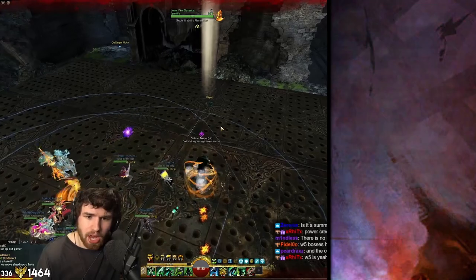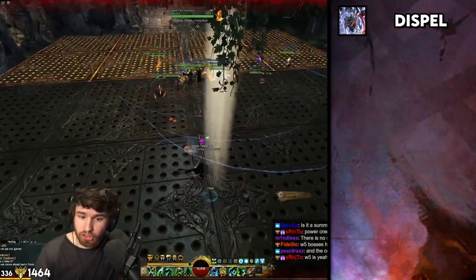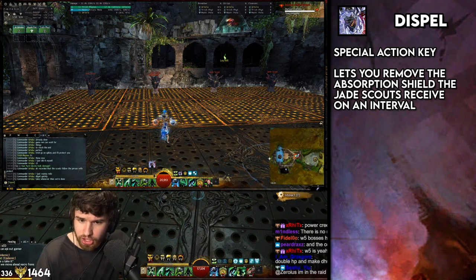Very smooth brain idea. Second is Dispel, which lets you remove shields from adds. Make sure you use this to remove the shields.